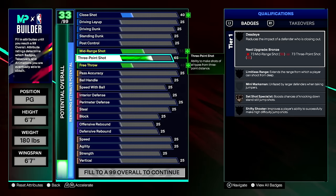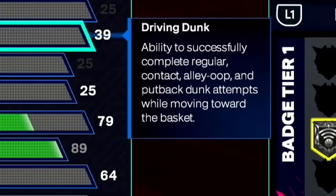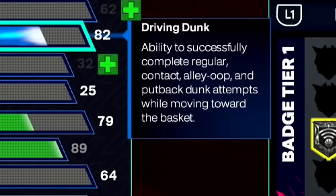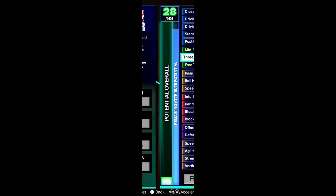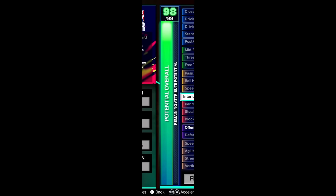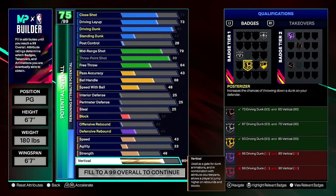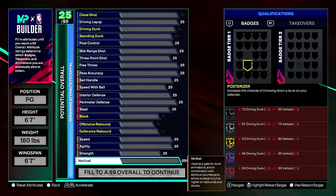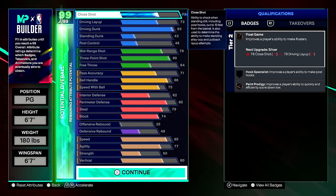Unlike last year, takeovers are built into the builder this year. Just like last year, once you upgrade a stat like three-pointer, other stats are affected — upgrading three-pointer raises free throw, mid-range, and close shot. Hovering over a stat shows a description of what it does. There is also a bar on the left side that fills up as you upgrade, changing your overall until you reach 99. You can reset all attributes by clicking triangle or Y.